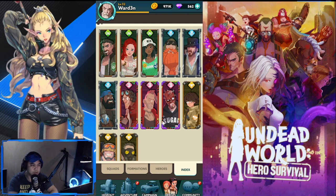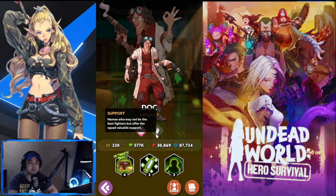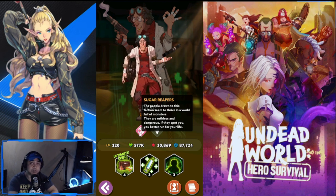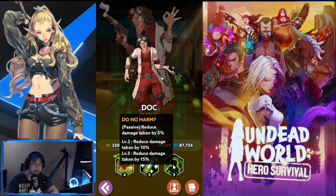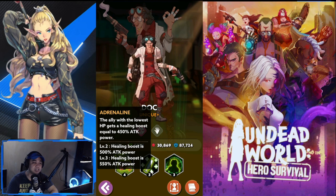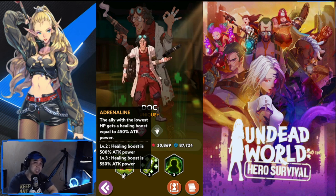Next is Doc, a supporter and healer from the Sugar Reapers. His passive, Do No Harm, reduces damage taken by five percent; level two is ten percent and level three is fifteen percent reduction. His second skill, Adrenaline, gives the ally with the lowest HP a healing boost equal to 40 percent of his attack power; level two is 500 percent and level three is 550 percent. To maximize his healing, you need to boost his attack stat.